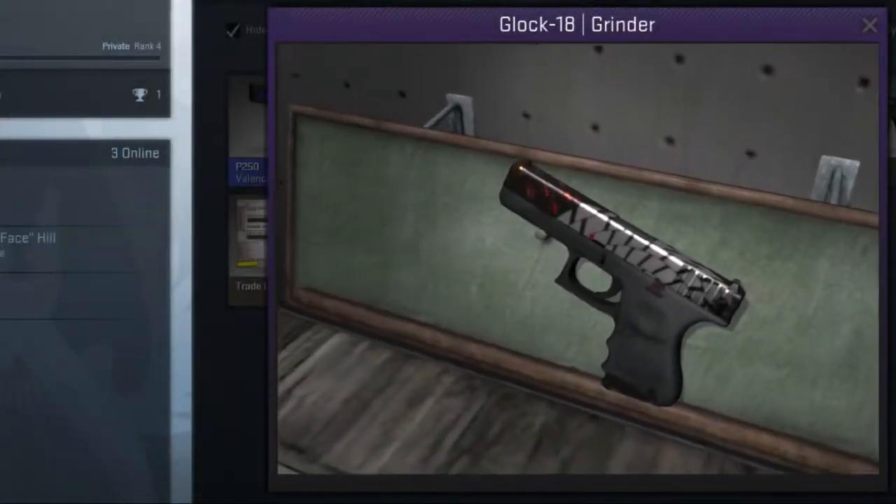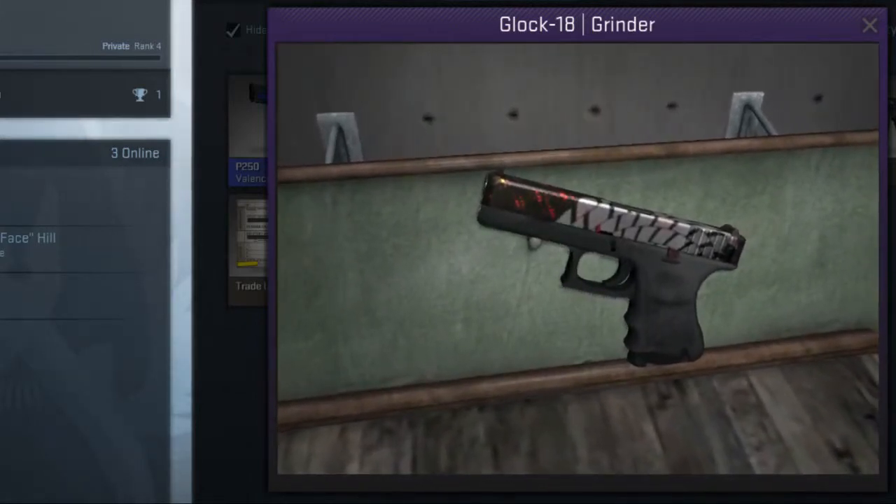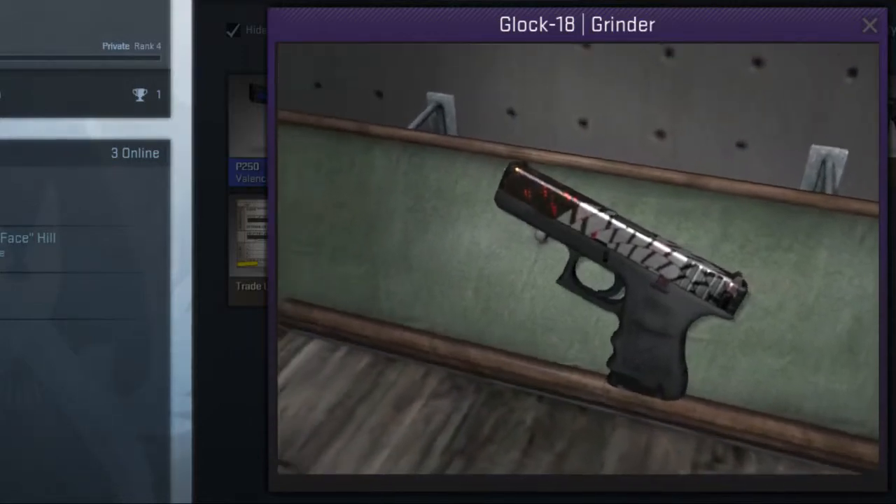Starting at number five we have the Grinder, part of the Vanguard case which isn't dropped anymore. This takes the number five spot because of the many patterns it can spawn on this gun. The silver, black, and rainbow variants have an average factory new price of under $1.